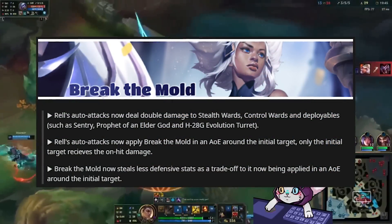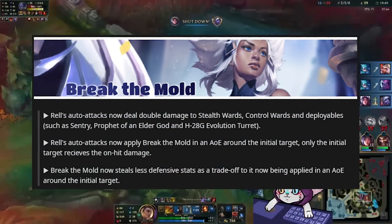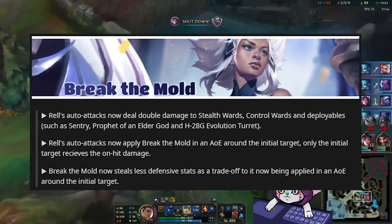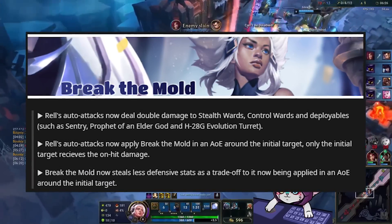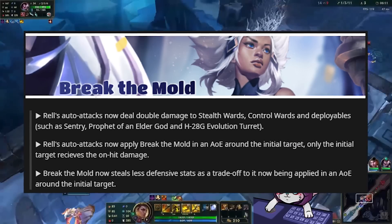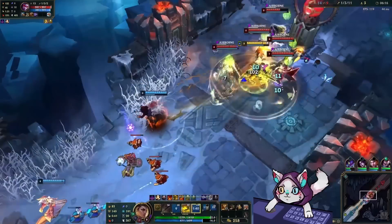First off, we have her passive, Break the Mold. REL's auto-attacks now deal double damage to wards, and they also apply Break the Mold in an AoE around the initial target. REL's auto-attacks are really slow, so it's kind of hard for her to keep up in the vision game. This is a quality of life change, and the AoE also helps her passive be a little bit more useful in teamfights.